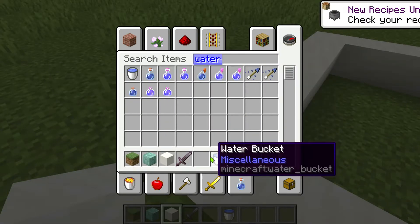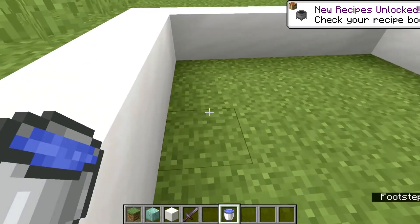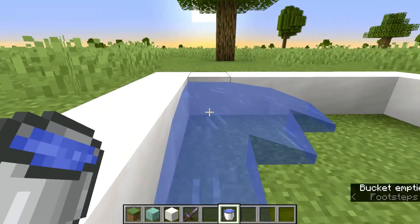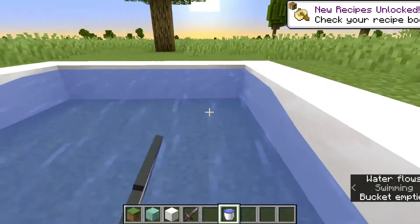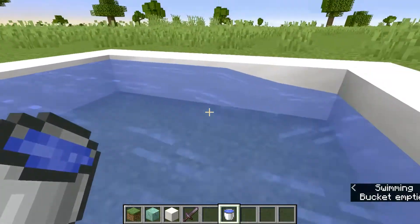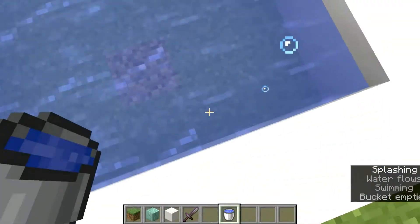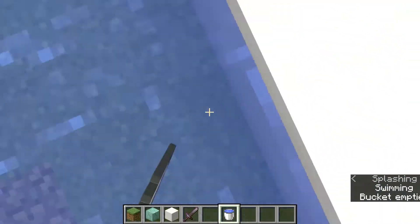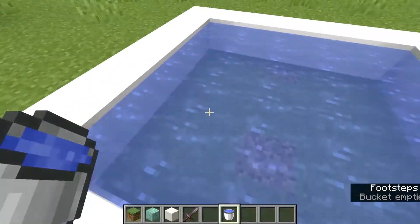If you don't have access to creative mode, you can also do this in survival. What you need to do is just spam the water bucket — I'll show the infinite water source in a second. Just keep spamming until it doesn't flow anymore and it's just infinite.